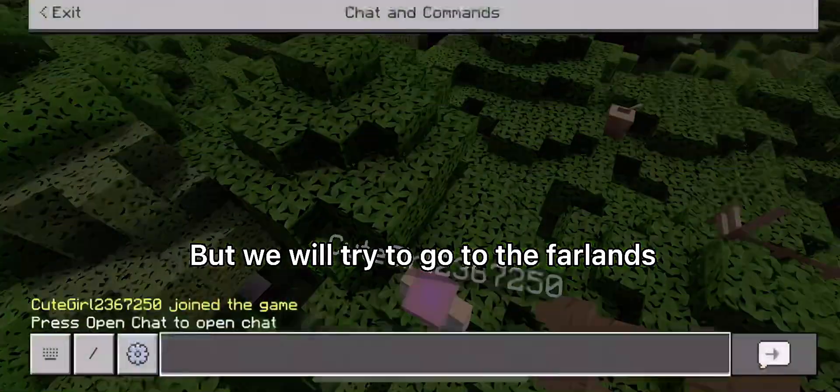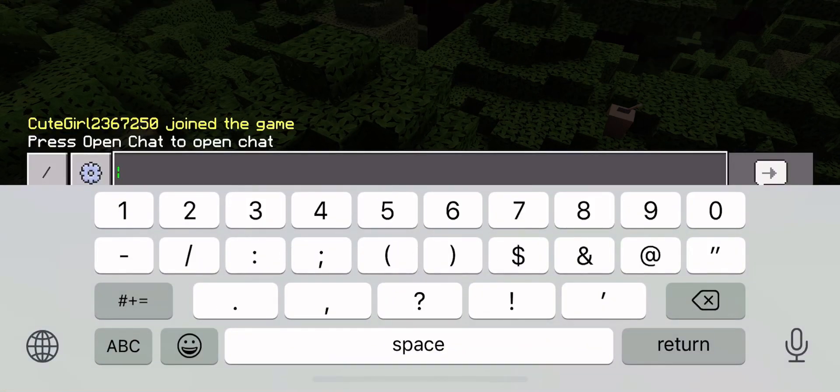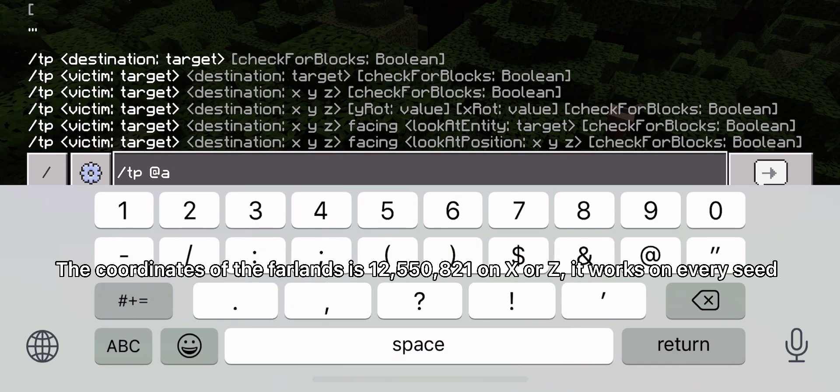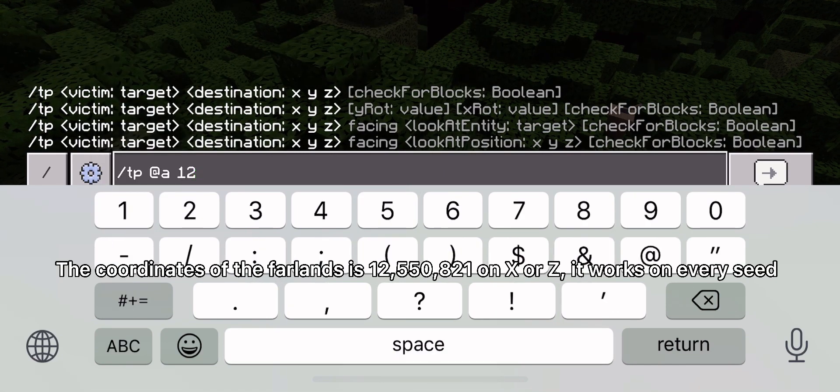But we will try to go to the farlands. The coordinates of the farlands are 12,550,821 on X or Z, and it works on every biome.